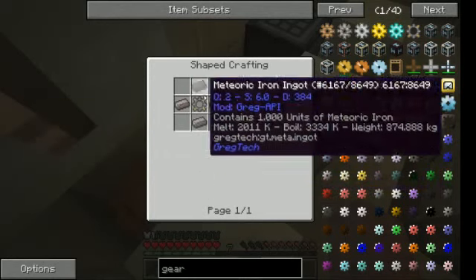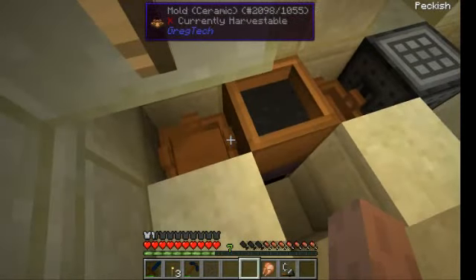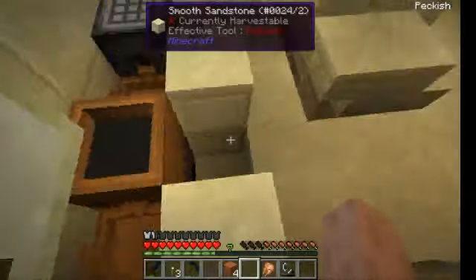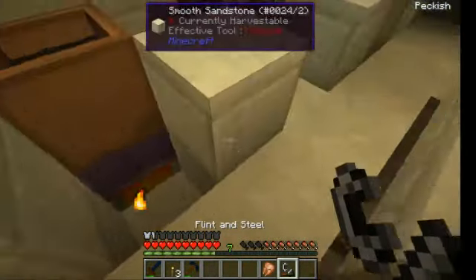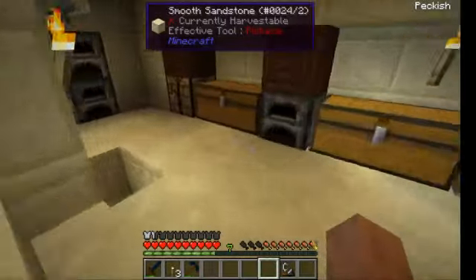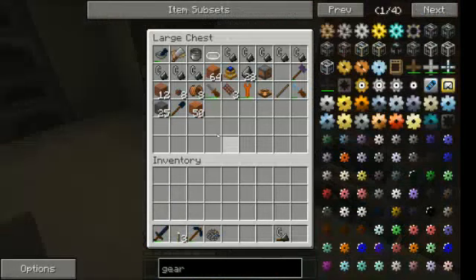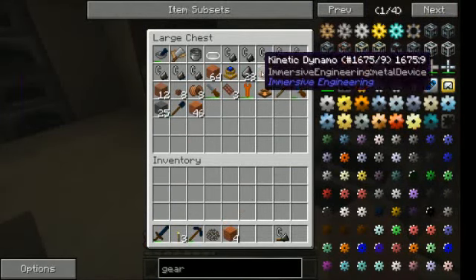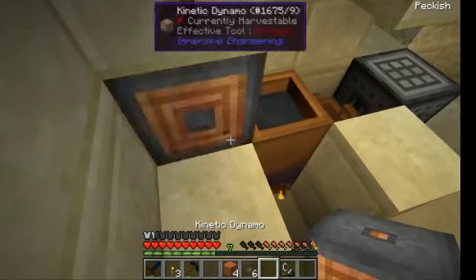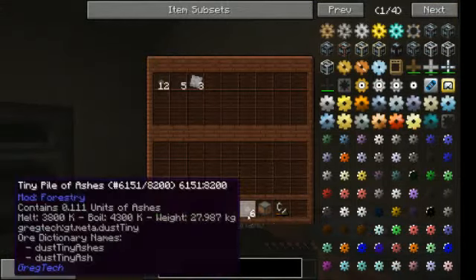Iron is easier to melt into ingots or plates where you need one unit of the metal. It goes faster than I can heat it. In this video I showed the metal melting process. Now it's melted — it was a glitchy behavior.